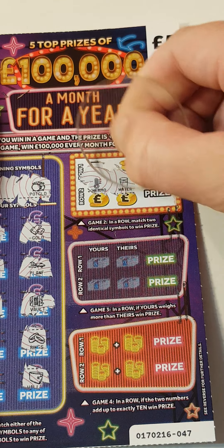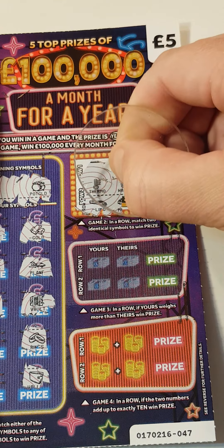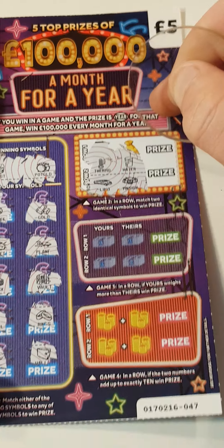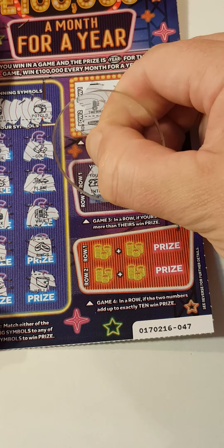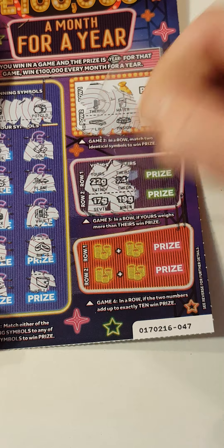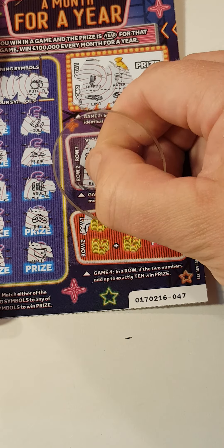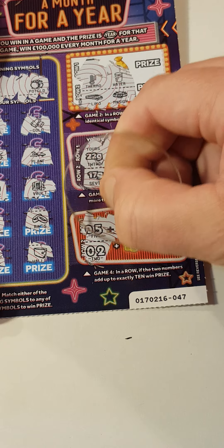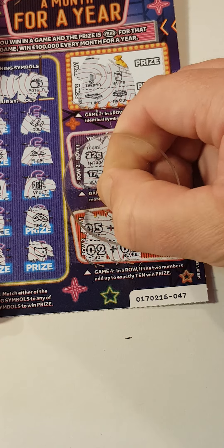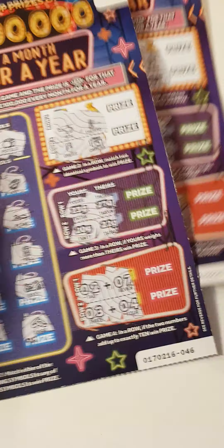Temperature, water, limousine, mansion. 22, 24, 17, 19. Come on — last chance to get a winner. So that's 5 and 8, 2 and 7. Nope. Nope. Nothing at all.